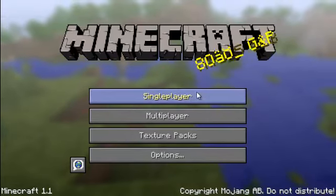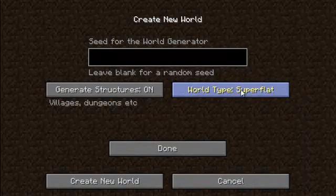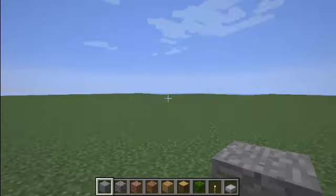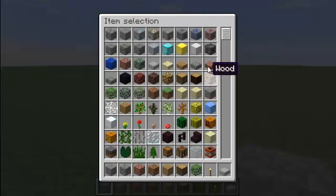Let's go to single player and create a new world. We'll go to creative and you have your regular world options, but now you can go and change the world type to superflat. Let's go and create a new world using it, and now as you can see we have an absolutely superflat map.